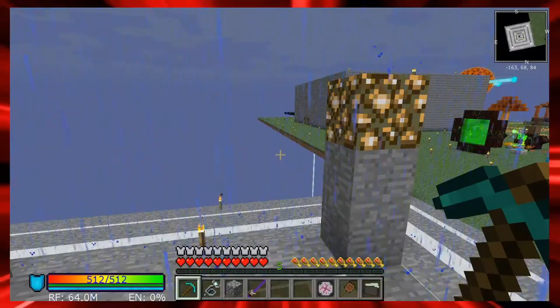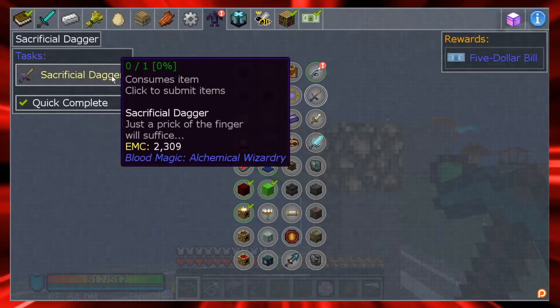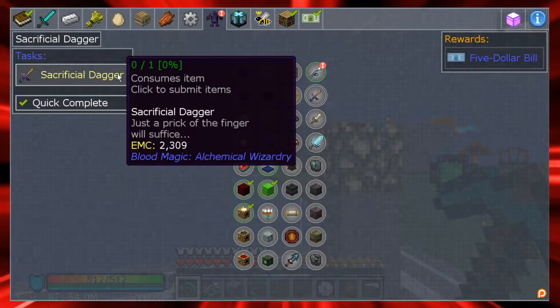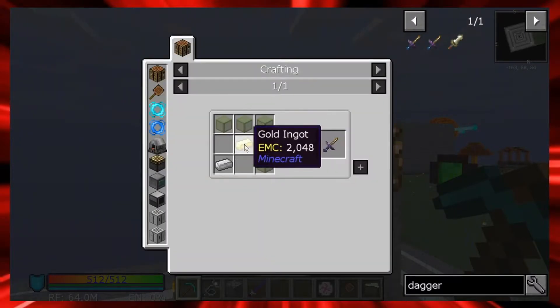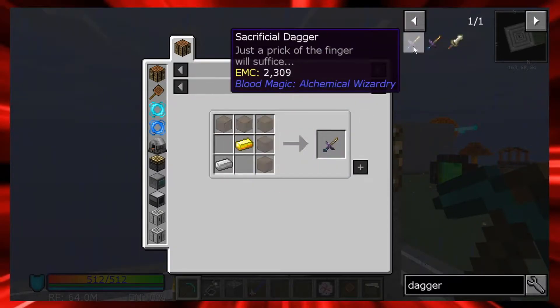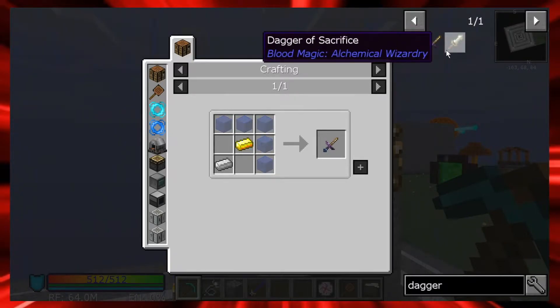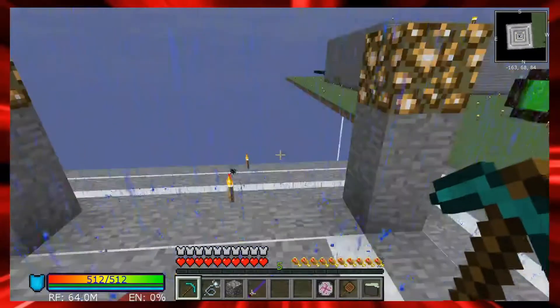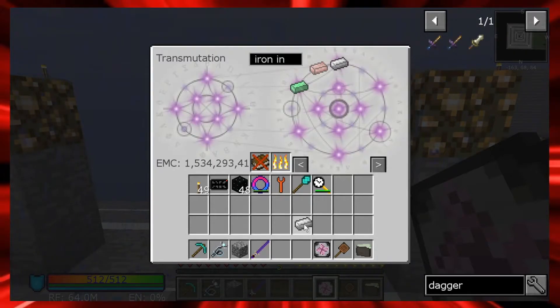The best way to get blood is to get the sacrificial dagger, because it's basically going to let me prick my finger and bleed into the altar. The sacrificial dagger is just gold, iron, and glowstone. There's also a dagger of sacrifice which allows you to kill mobs and put their blood into it. I need an iron ingot, a gold ingot, and some glass.